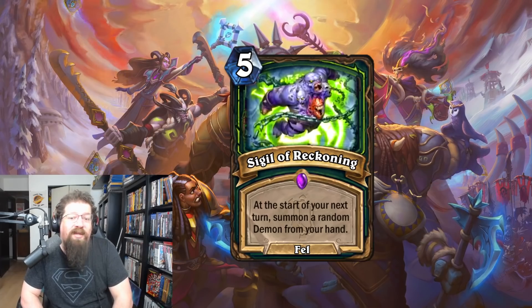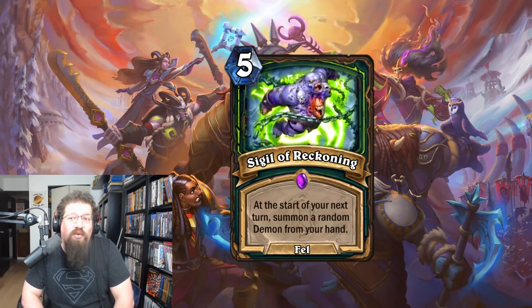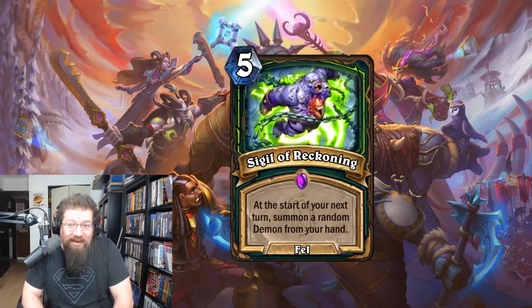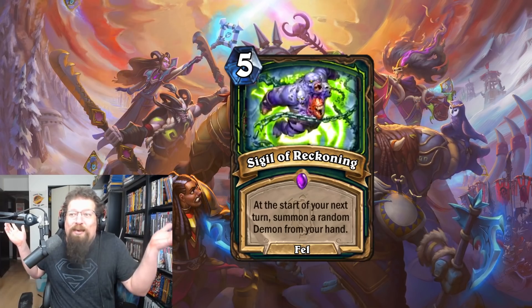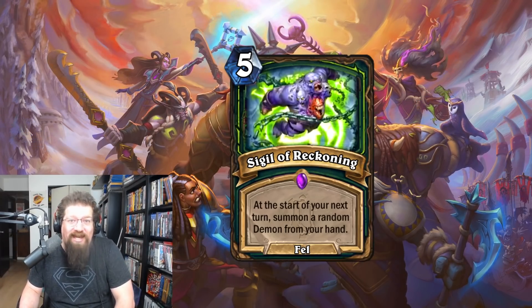I think there's a chance that a really good big Demon Hunter may emerge from this with the tools available in wild that aren't available in standard. However, it's probably more of a fringe thing compared to a lot of these other cards, but I gotta throw Demon Hunter a bone somewhere in wild — maybe Sigil of Reckoning will be that chance.